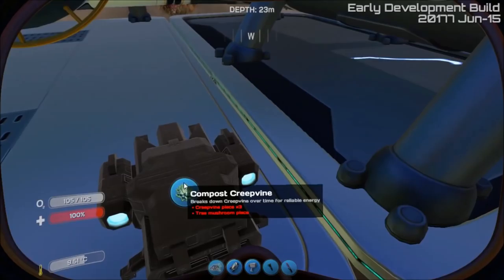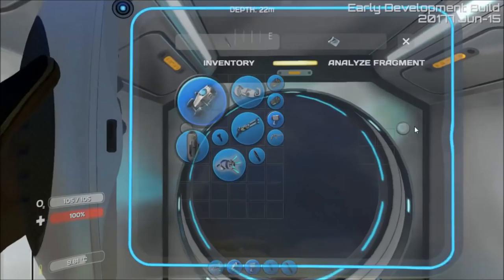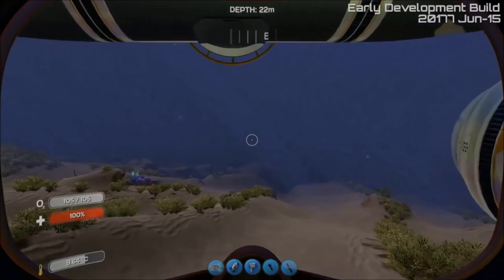More than likely what will happen is when you click on it, instead of showing that icon, it'll have a little menu - like technically when you click on the analyzer here, see the little menu over here to the right? That's what it will look like, so you can drag and drop your pieces into it.